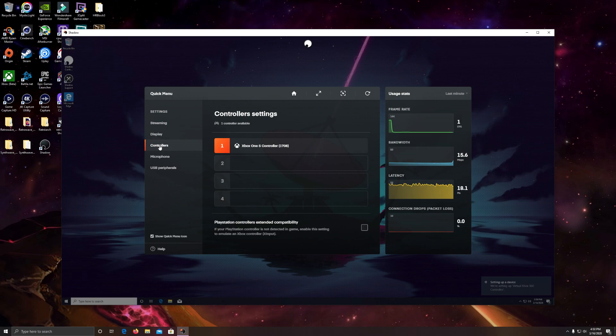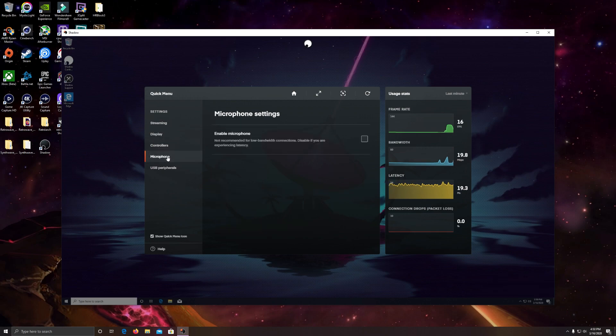I turned on my controller and it was instantly recognized by the Shadow PC from my Xbox - that seamlessly worked with no problem at all. I'm not going to click my microphone right now, but this would allow your microphone to work on the Shadow PC, and you'd also want your USB peripheral driver settings installed, which we looked at in the menu earlier.